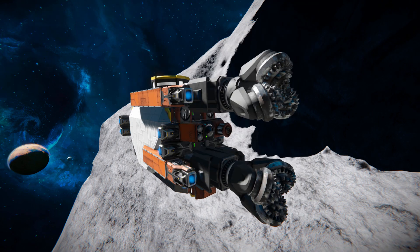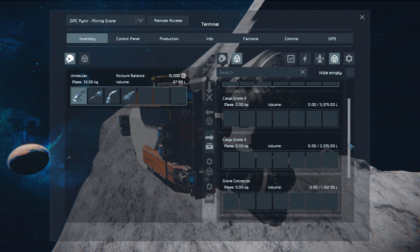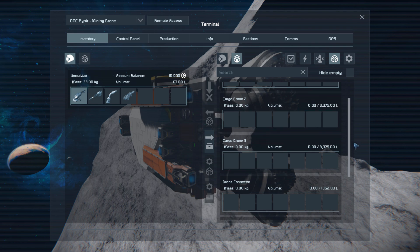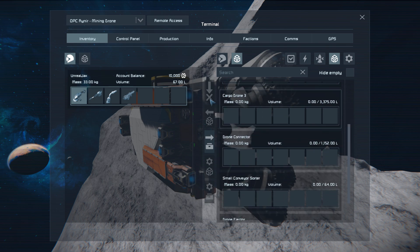Before we give this thing a little test, coming over here you'll see we've got three medium cargo containers, so we can carry a nice lot of uranium if that's what you're after. And of course we've got storage in the drills themselves and our connector over here.